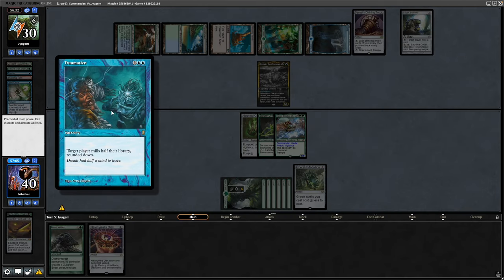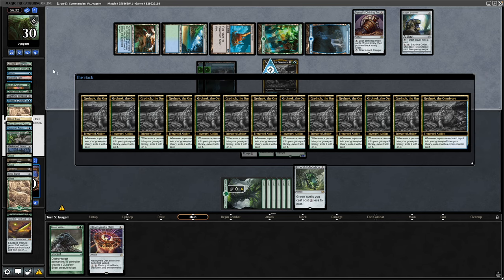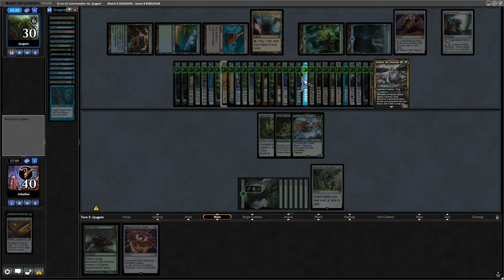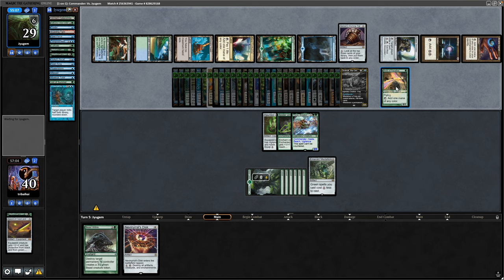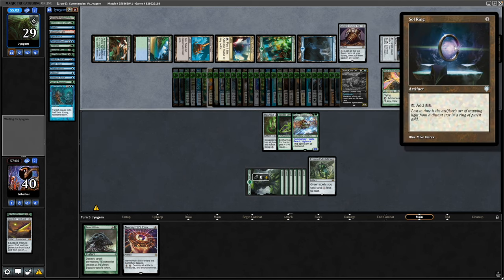And now it is a Traumatize targeting themselves, so they'll mill half of their library — that is a hell of a lot of Grolnok triggers. Have a look at our opponent's graveyard here if anyone's interested. A lot of cards gone into exile, so I'll just flick through them and fast forward through the video. They have played from exile so far: a Birds of Paradise, an Arcane Signet, and a Sol Ring.